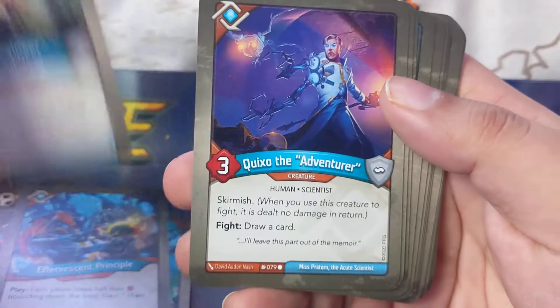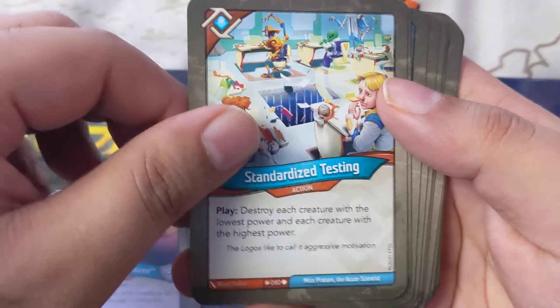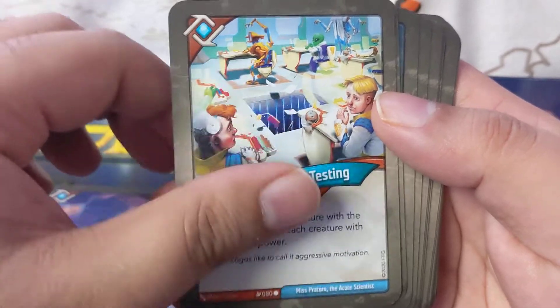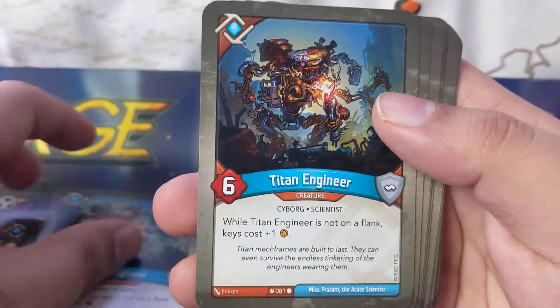Tired Engineer: while Tired Engineer is not on flank, keys cost plus one — quick, skirmish, fight, draw card. Standardized Testing: play, destroy each creature with the lowest power and each creature with the highest power. Tired Engineer again — while not on flank, keys cost plus one. Two of those.